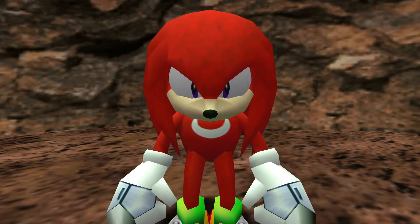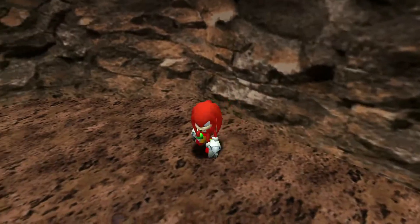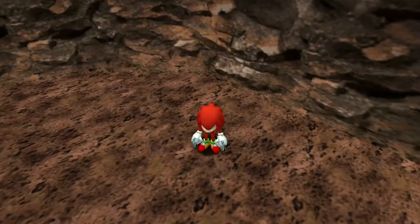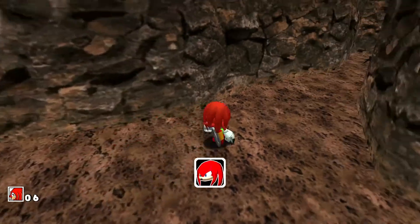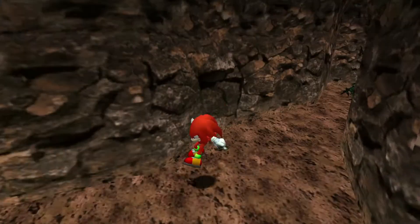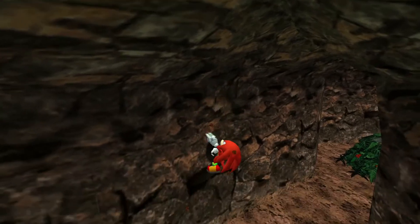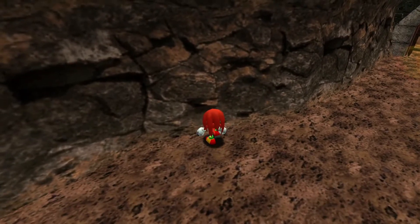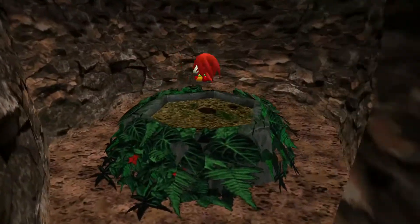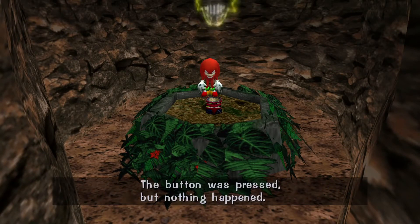They actually did this better in SA2, where you could do a drill dive if you were in the air and pressed the action button. But in this one you just hit both buttons at the same time. If you had the Shovel Claws and pressed and held the button while in the air, you would dig into the ground when you landed — you could still drill dive that way.